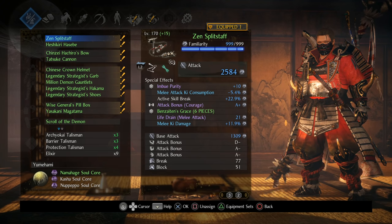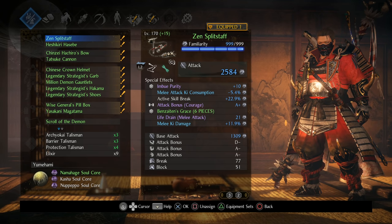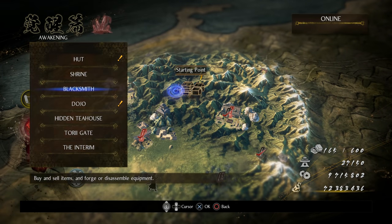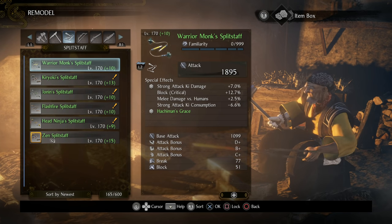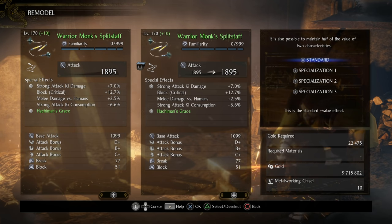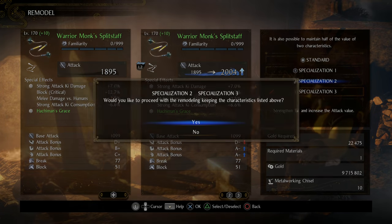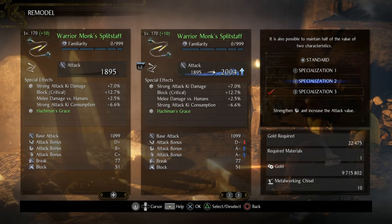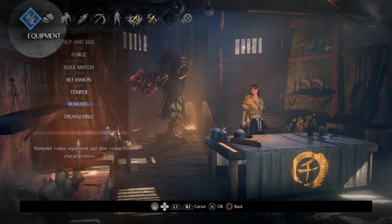Beyond that, load out your weapon with whatever you want — I'd suggest melee attack ki consumption, melee ki damage, active skill break, life drain, and an attack bonus of your choice scaling with your weapon. A lot of folks asked about dual remodeling on the last video. The way remodeling works to get two different stats on a weapon: go to your weapon — this one has B+ courage and C+ magic — hit Triangle to check off courage, then go over to magic and you'll see you now have A-/A-, then hit X to confirm. That gives you Specialization 2 and 3, the dual remodel, which puts you higher than any single stat alone.